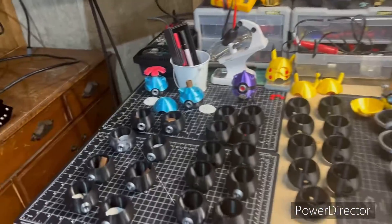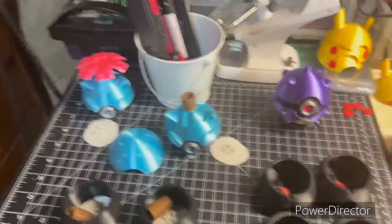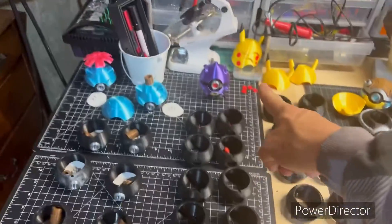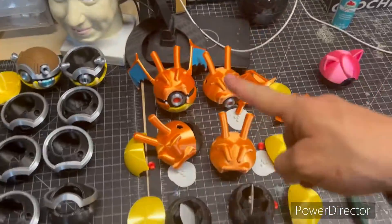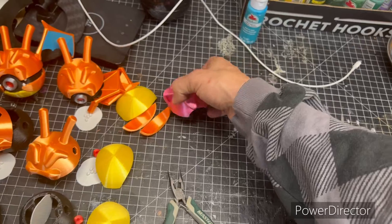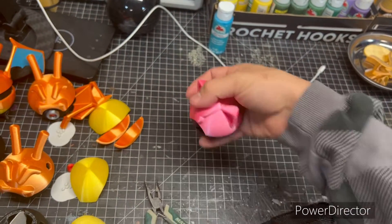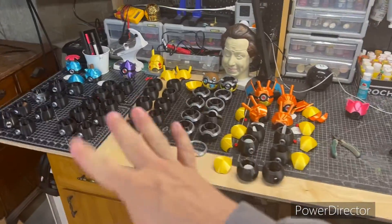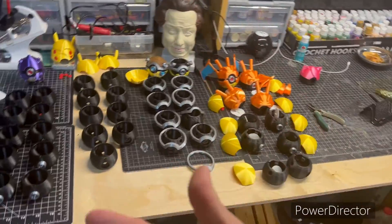I've been working on a bunch of stuff. I'm making these Venusaur pokéballs — I've made a Coffing pokéball before — but I'm prepping enough to make 10 Venusaurs, 10 Coffings, 10 Pikachus, 10 Blastoises, 10 Charizards, and newly 10 Jigglypuffs that I'm printing parts for. Getting all these pieces prepped so hopefully I can get these out to people at some point.